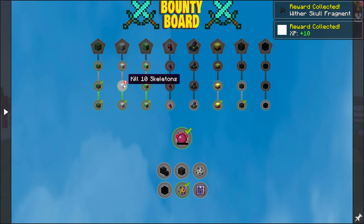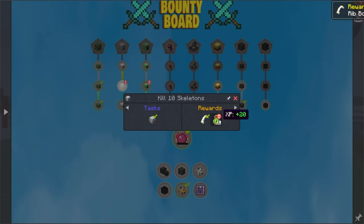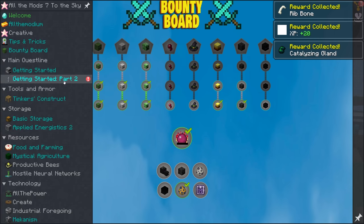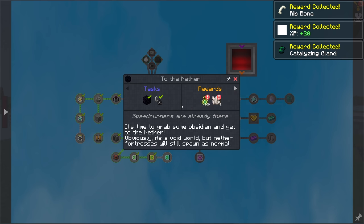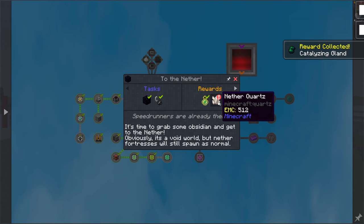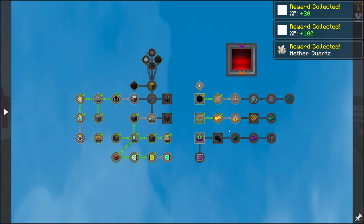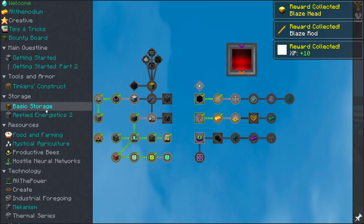It still says there's something else — kill some skeletons, kill some creepers. We got all these done. Under this one, to the nether — we did that last episode. So we got some XP and some nether quartz, more blaze rods, a blaze head, more XP. I think that is currently all of the quests that we had unlocked.